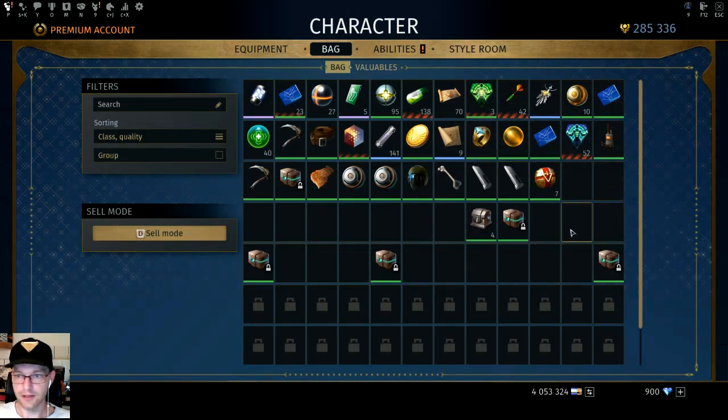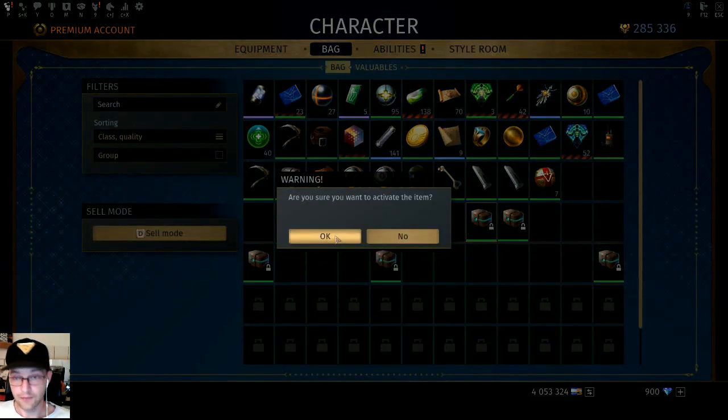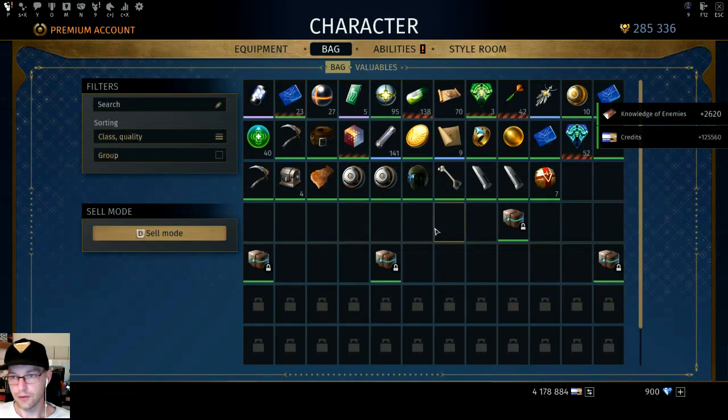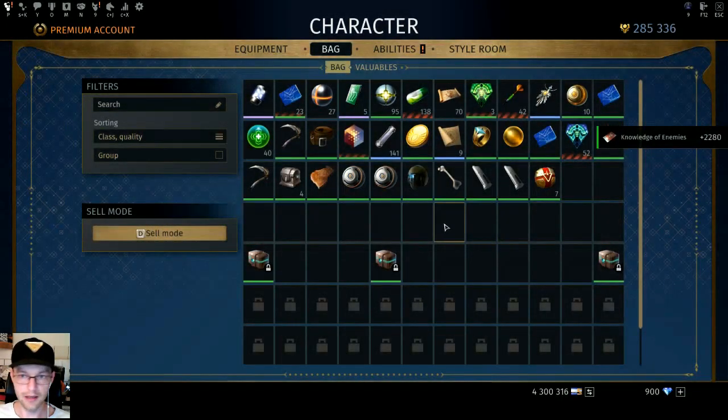Yeah, I just wanted to share that. We're also going to be looking at these other things I now have from completing the directives — these are rewards for service. They give you a reward based on your premium score in the game, and since I haven't been spending money I'm getting the lowest possible value of chests.